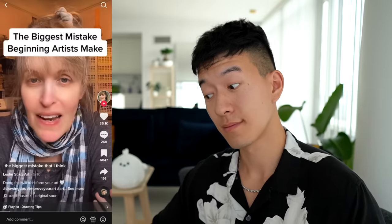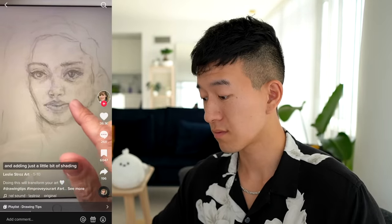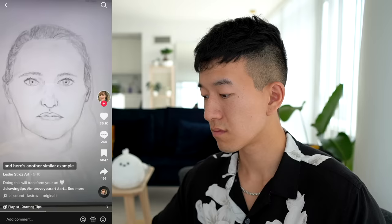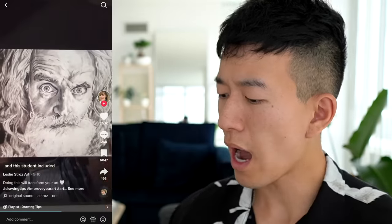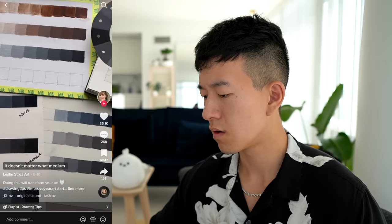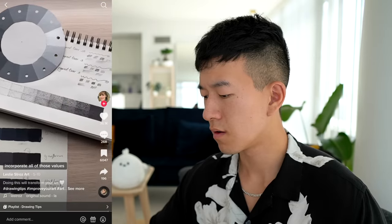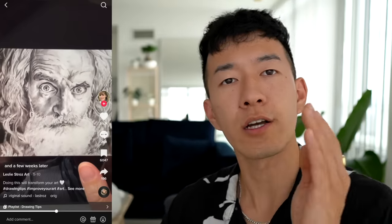I'm going to share with you the biggest mistake that beginning artists make and how to fix it. The mistake is not adding enough value to your drawings and paintings. Beginning artists often focus on outlining things, maybe getting the contours right and adding just a little bit of shading. Here's a drawing by the same artist a few weeks later paying attention to adding different values. The student included some value in the clothes but not on the face — and here's her drawing a few weeks later incorporating value into the face and hair. It doesn't matter what medium you work in — make a value scale of maybe seven different values and incorporate all of those into your drawings. Look how big a difference good contrast can make.